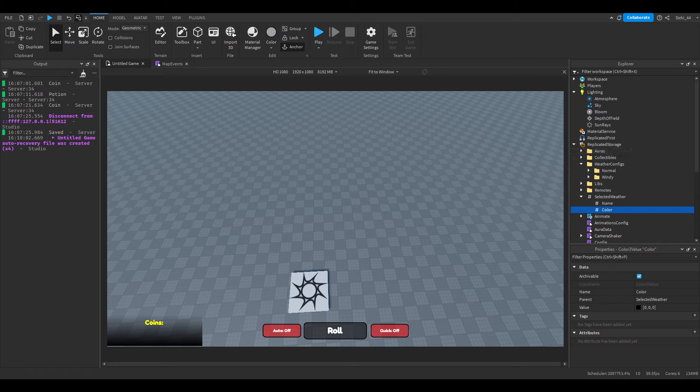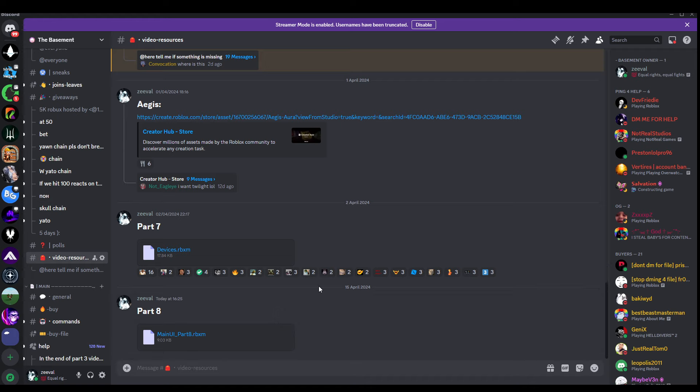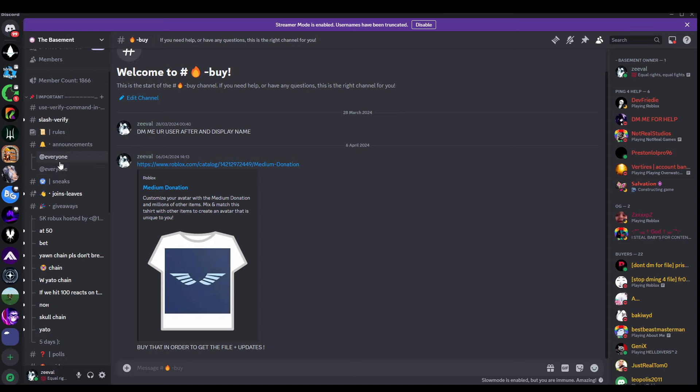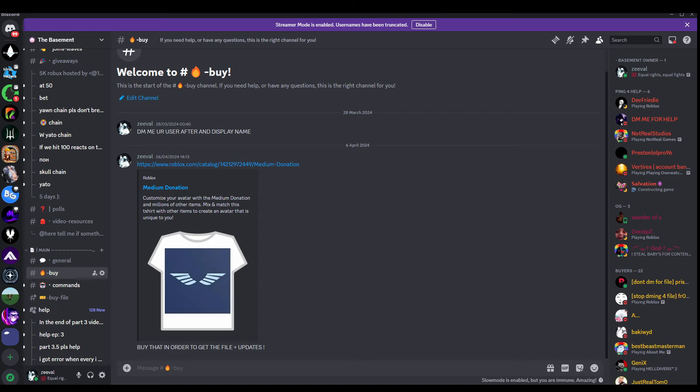There's something you need to insert which you can find on my Discord server — link is in the description. Head to the Discord, find Part 8, download the file, then in Roblox Studio right-click on Workspace, press Insert From File, and select it. Also, if you want to buy the full file instead of writing everything yourself, buy the shirt on Discord, DM me your username, and you'll get the role to access the channel.